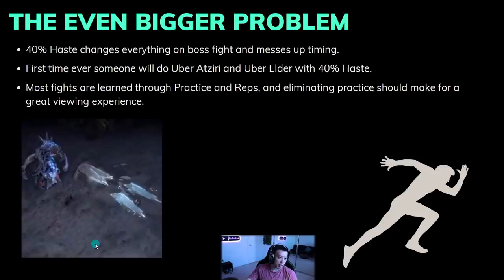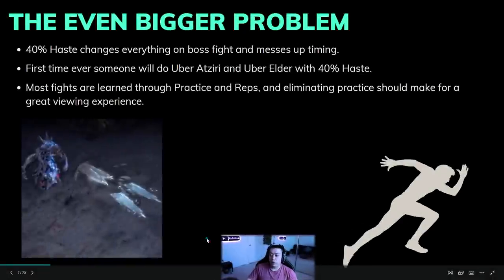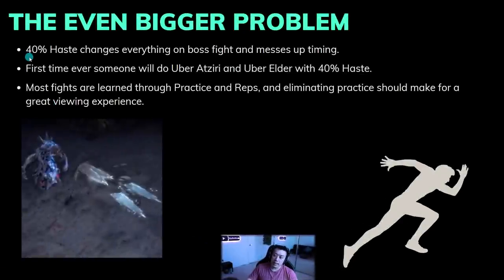No one's really going to be playing juggernaut though. You might wonder — why not just dodge everything and avoid the slams? Well, 40% haste changes everything on boss fights and messes up timing. This is the first time people will do Uber Aziri and Uber Atziri with 40% haste, and you can't roll invitations. No one's done Maven with 40% haste either. This eliminates a lot of the practice and reps people rely on — many players do fights three to five times in practice league before attempting them in the gauntlet, and this should make for a great viewing experience, seeing more people struggle rather than executing perfectly.